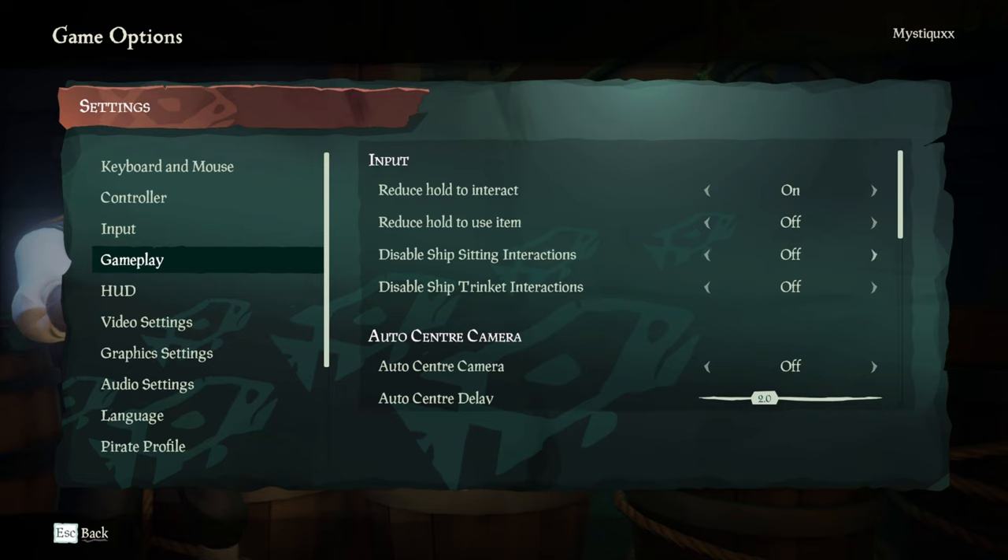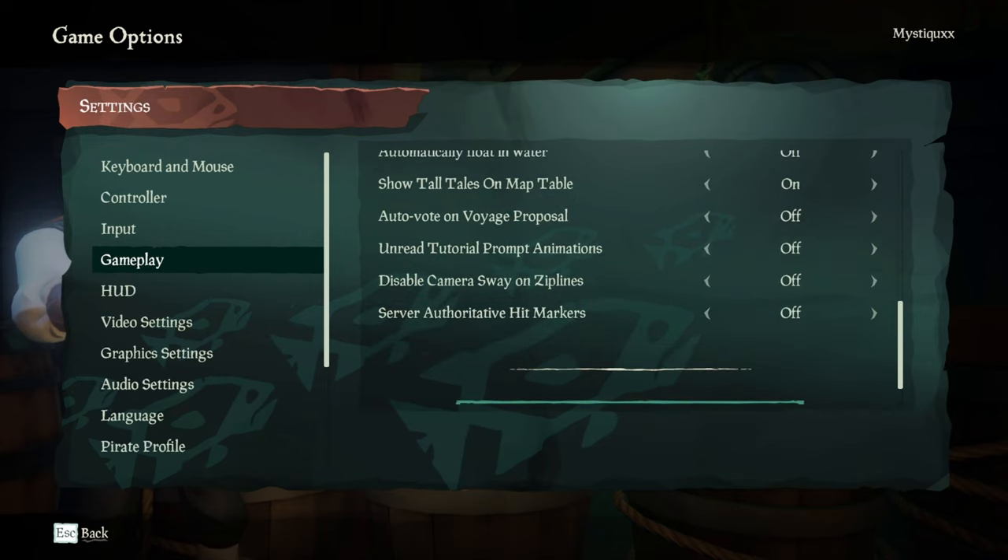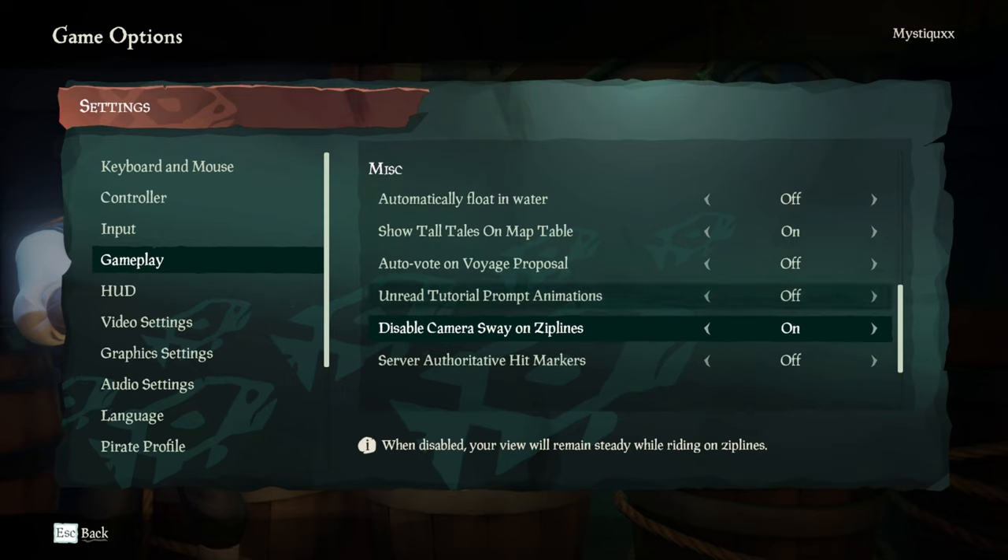The rest are completely optional. The miscellaneous 'automatically floating on water' is definitely not worth enabling, because sometimes you're not going to want to go to the top of the water — sometimes you'll want to dive below ships. Definitely have this off. The 'server authoritative hit markers' — I just keep this off, because hit markers don't necessarily mean that your enemy or a skeleton is dead. If you're suffering with tutorial prompt animations, turn those off for sure. And 'auto vote on voyages' — turn this off as well, because sometimes you'll put down voyages by accident. If you're solo in the middle of the ocean and click a dive voyage that's the wrong one, it will just dive. So turn this off.